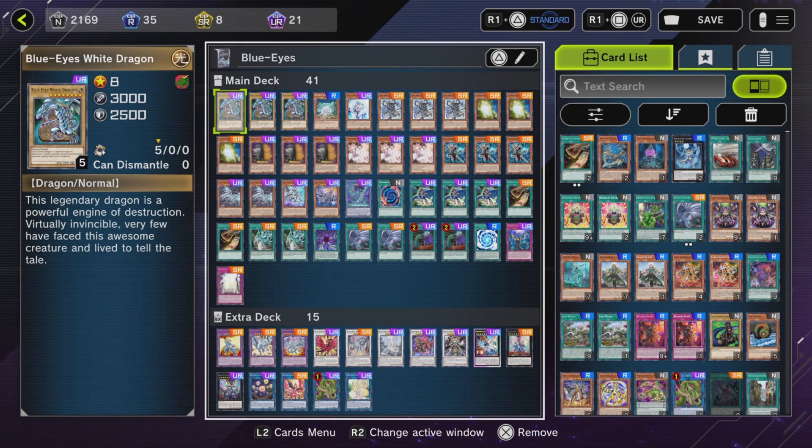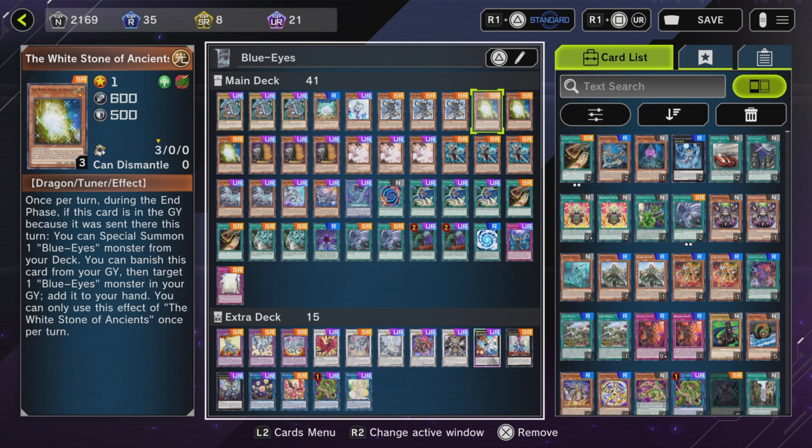First, main engine cards. Three Blue Eyes — this is your main combo piece, so of course you'll need three of it. Next up we play three...